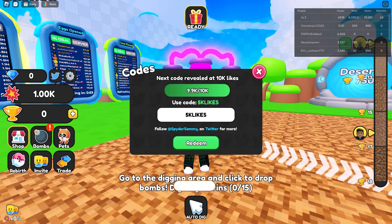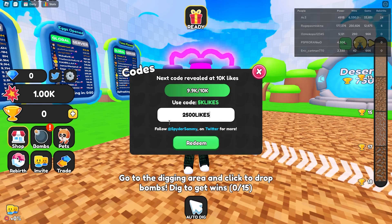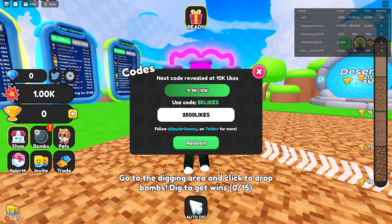And let's start with our first code, which actually gives you one free wheel spin and double lock boost, which is amazing. And the next code is gonna be this one. This one actually gives you one free wheel spin and double lock boost, which is really nice — one wheel spin, double lock boost again.